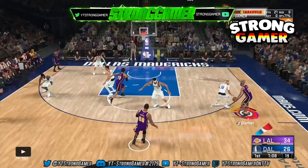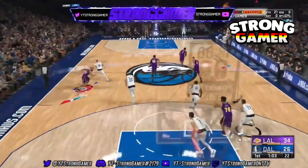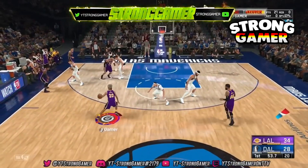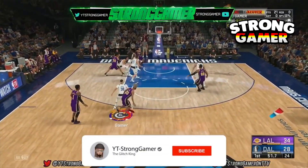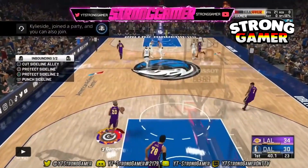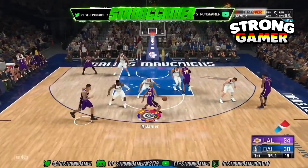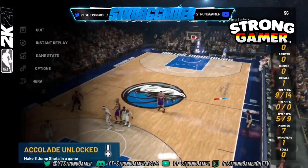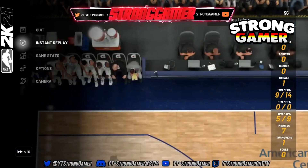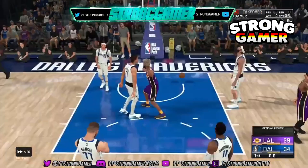The badges I recommend to have off the rip are Dead Eye Hall of Fame and Range Extender. Everyone knows you need Range Extender Hall of Fame, so try to put Range Extender at gold and Dead Eye at silver if you're just starting your build. Try to level up your Range Extender first because you will need it — you'll see the difference when you put Range Extender on.